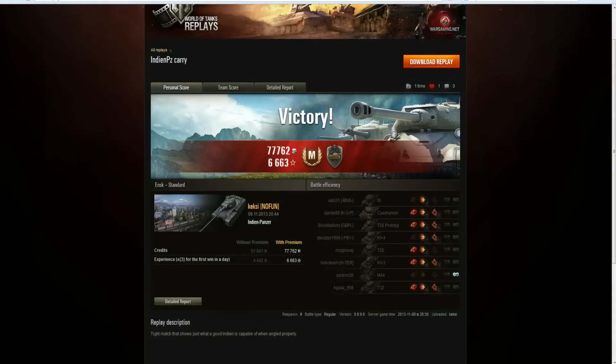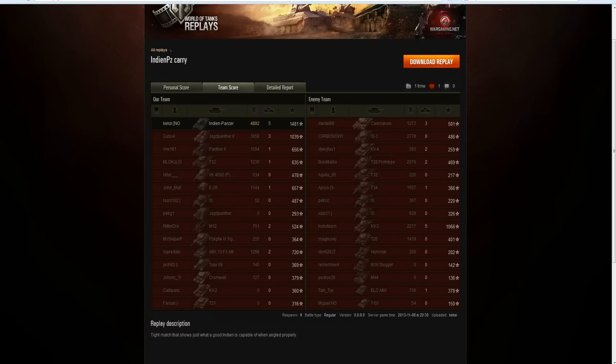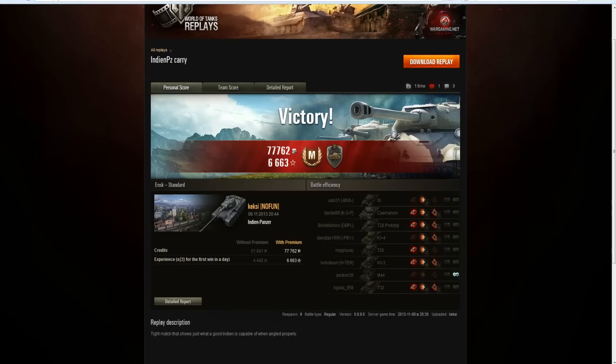That was a masterclass from Keksi in his Indian Panzer: how to take advantage of the tracks of a thinly armoured machine through effective side-scraping and angling, tricking the enemy into going for what it thinks is an easy side shot when in fact the tracks just chew those shots up. That was a Steel Wall game — he took 11 hits, 10 penetrated but only 2 did damage; 8 shots were fired into his tracks for no damage. He did nearly 5,000 damage, got 5 kills, earned his mastery badge, and made 60,000 credits profit.